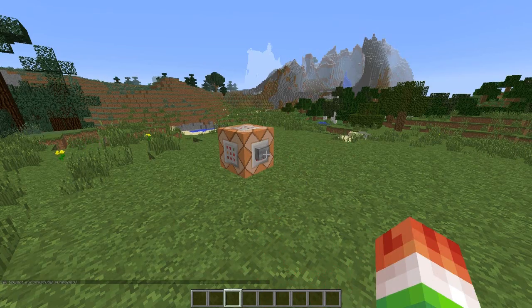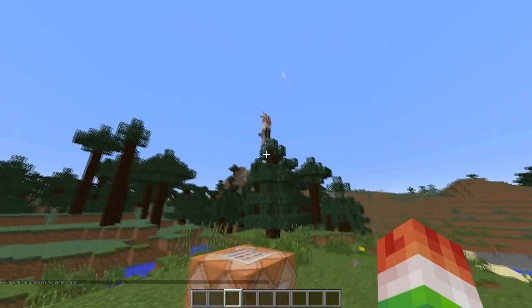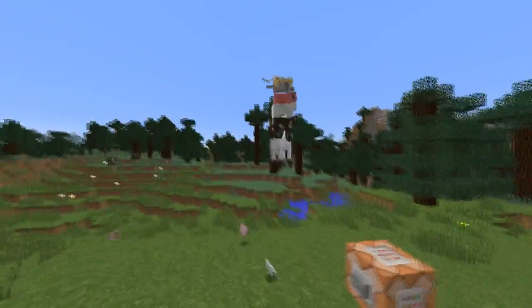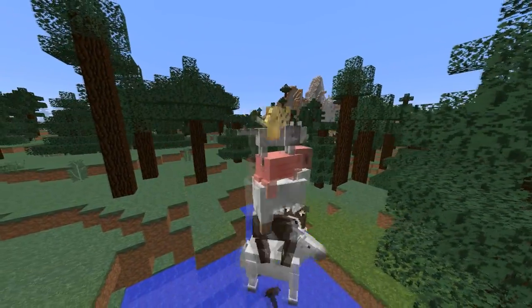Next, we have a Flying Animal Stack. How exactly does this work? Well, there's a bat on the bottom, and then stacked on top of that bat is a horse, cow, sheep, pig, and so on. They're just going to fly around and have some fun.